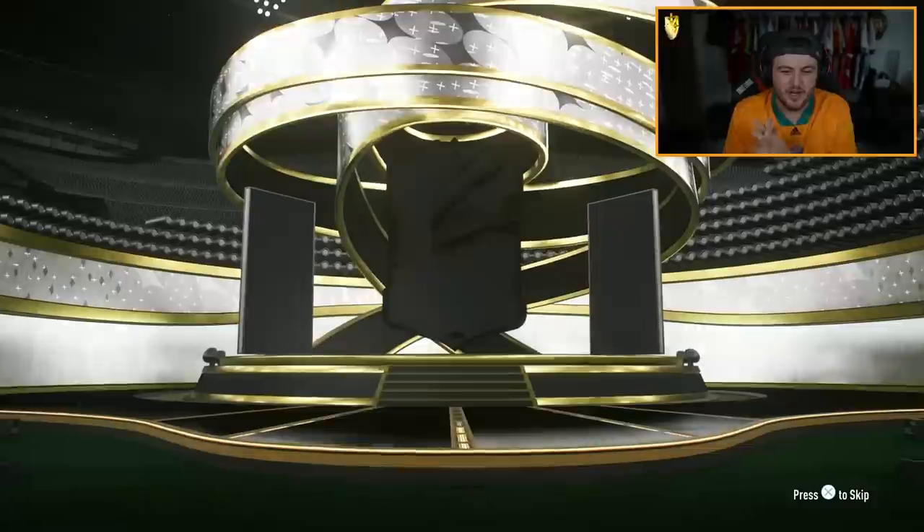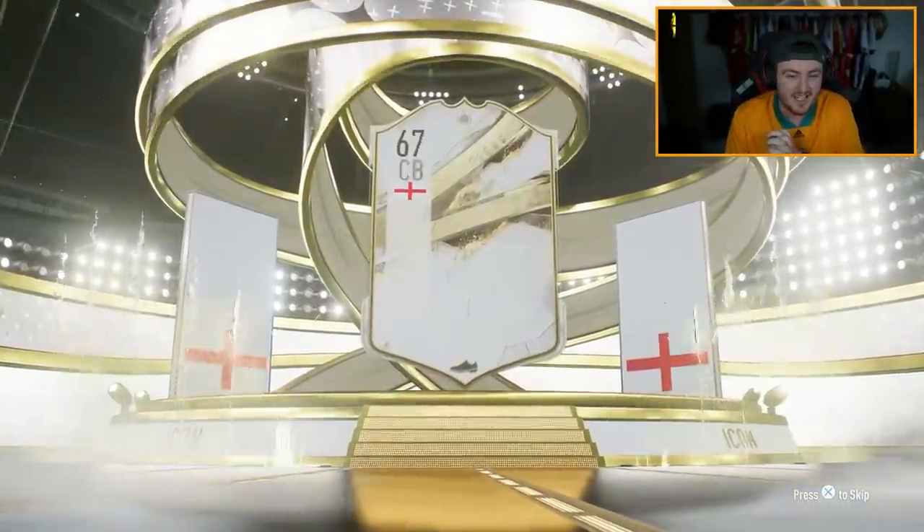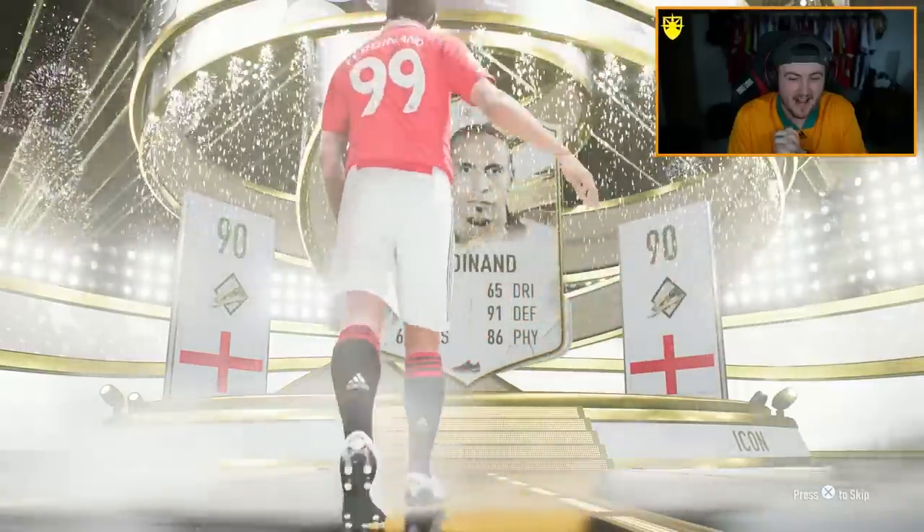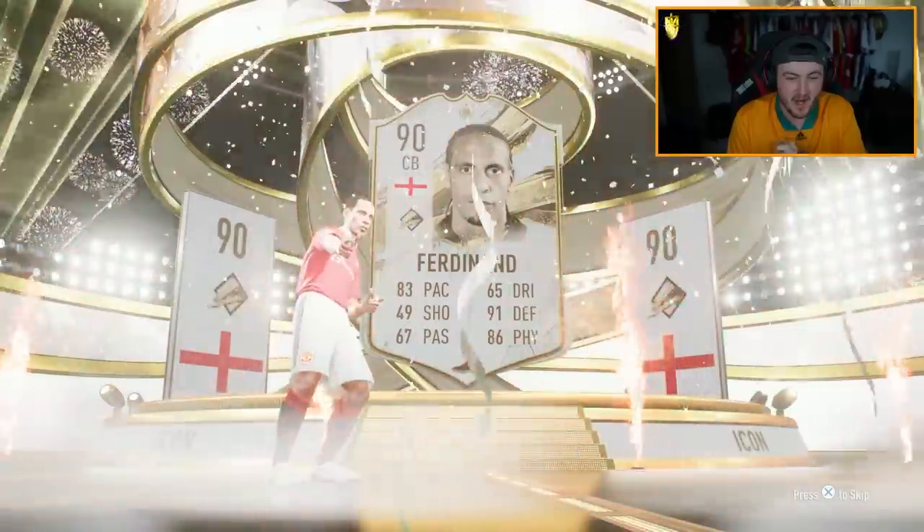Can we get a good icon? It's a prime icon for the first one — English, centre-back, Rio Ferdinand. I already have him untradeable. That is not ideal. Yikes.